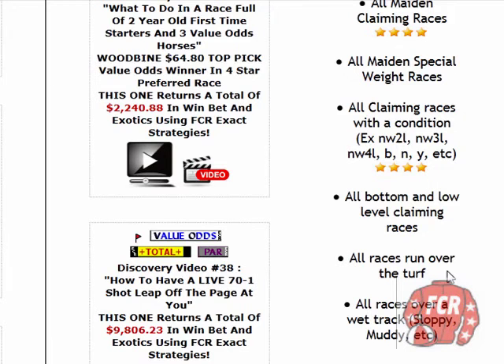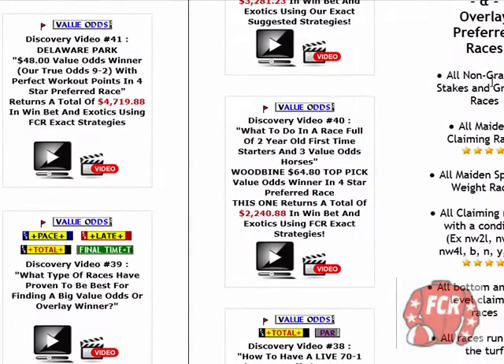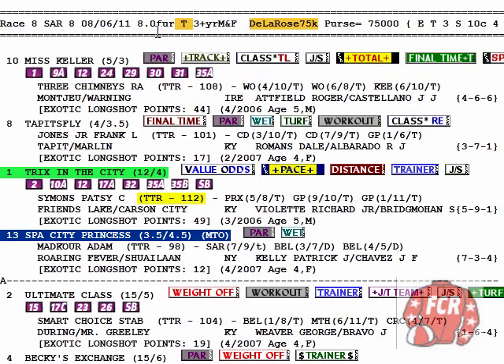Anytime you have a race like a turf race that's also something else — like in this case a turf race and a non-graded stakes — that makes it a double preferred race. That's like the best situation you can find.